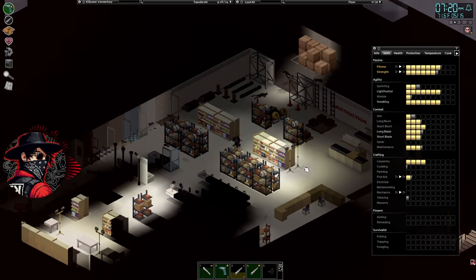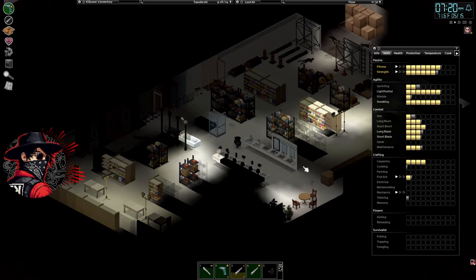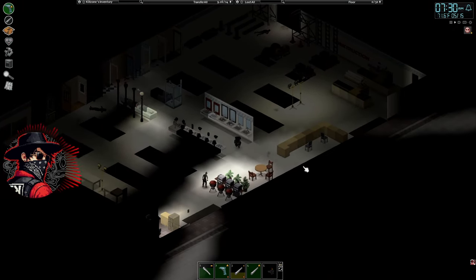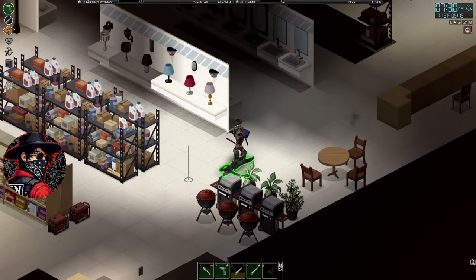Let's get sneaky. My skills — strength is going up halfway, fitness is starting up, sprinting is going. We're about to get axe level two if we go back to axes. I need to find more books to read. We've got propane grills as well — this is everything we could need for a roof base.